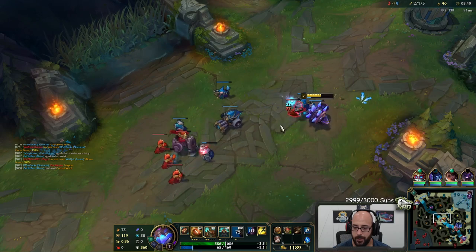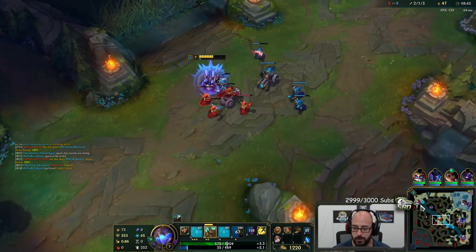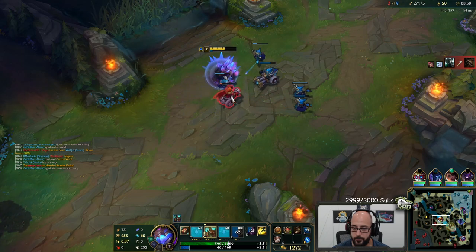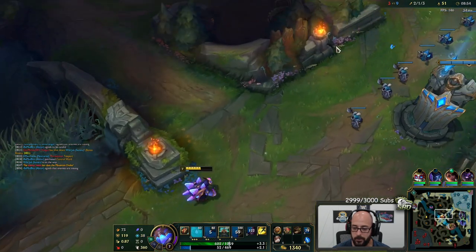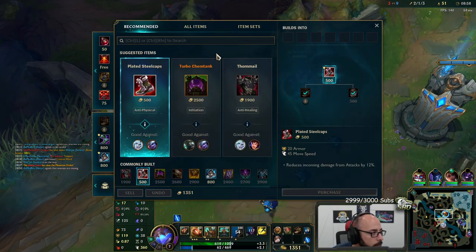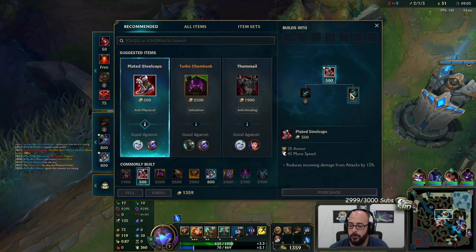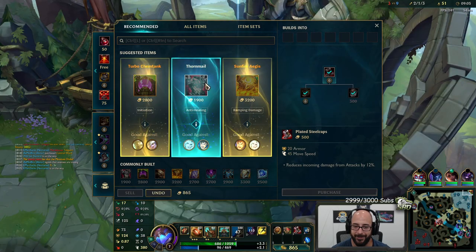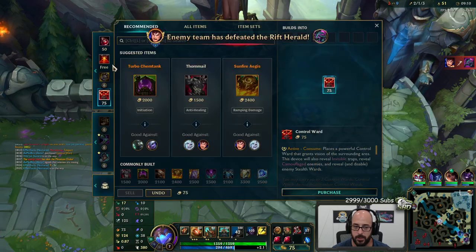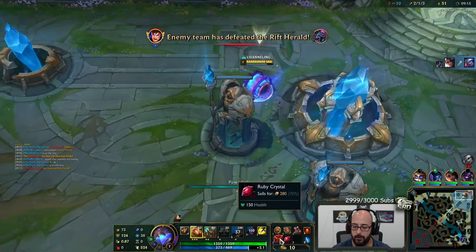I don't have very much health. Hard for me to do anything. I'm just gonna try and shove this wave in before they clear dragon and come kill me. Let's go, let's get out of here. Fire boots — go for this. Get a pink ward, swap to a sweeper so I know I'm not going through vision. Roll back to lane — looking good.